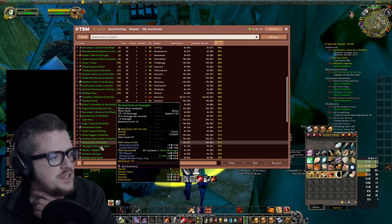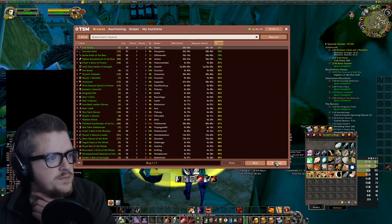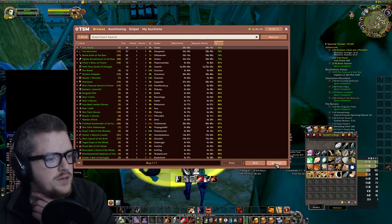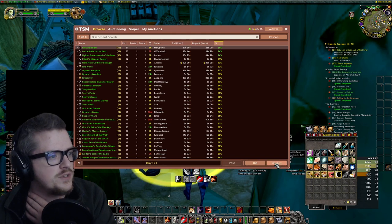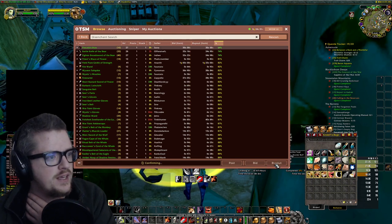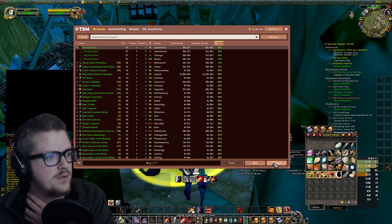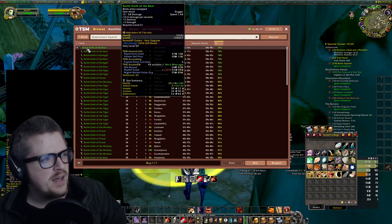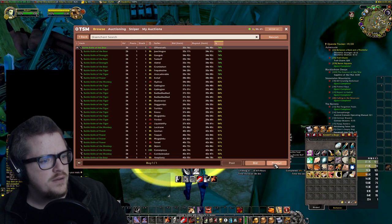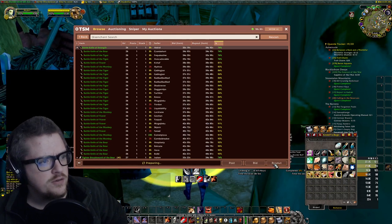Almost done with the scan. There we go. So let's buy out some stuff. This one is gonna be 24 silver. Let's buy that one. Oh, there were a few actually. Let's buy some and see what we get. Are there that many? Damn. I don't think I want to buy higher than 81%, so let's just buy these out.